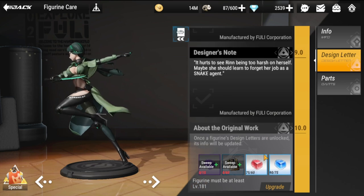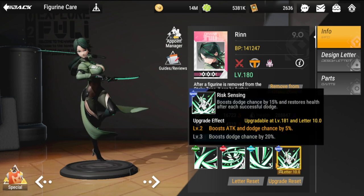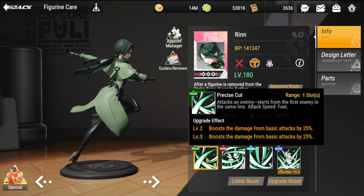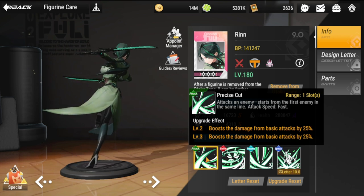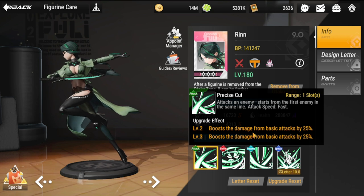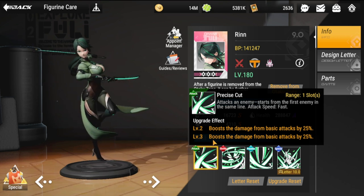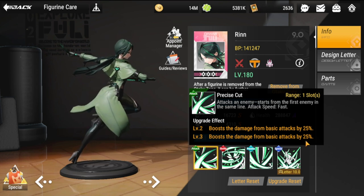I'm maxed up to three except for the last part, which is her special. Let's take a look at her attacks. Precise Cut attacks an enemy from the first enemy in the same line — typical for a vanguard. At level two, it boosts damage from basic attack by 25%, and at level three by another 25%, for a total of 50%.